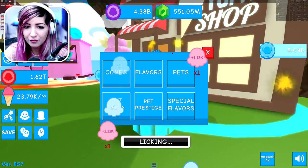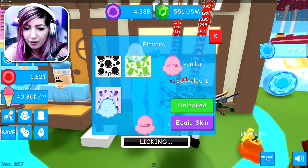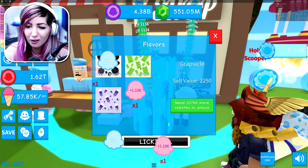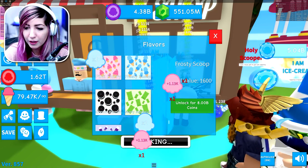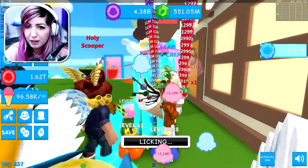I've got to make sure I have the best stuff equipped. The best flavor now is Grapesicle — I need 10,000 more rebirths to unlock it. Here's the pets, unlock for eight billion coins. I got a pretty amazing flavor equipped, so I should make money pretty quickly now.